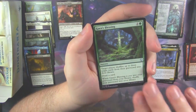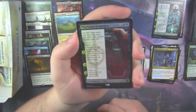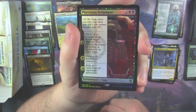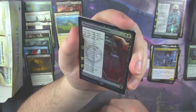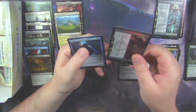Skizzik. Gaea's Blessing. And we got an Isolated Chapel as our rare. Oh man — Foil Mythic! Foil Phyrexian Scriptures. Holy moly. Those foil Sagas look friggin' sweet, by the way. So there's your Foil Mythic.